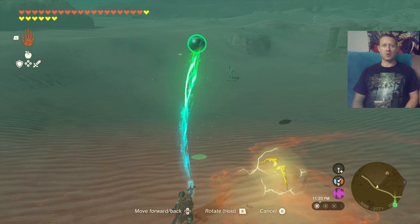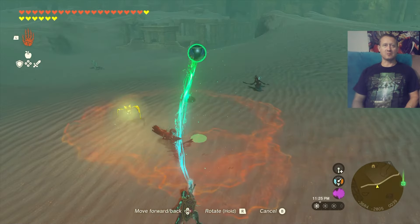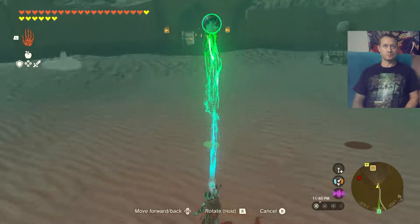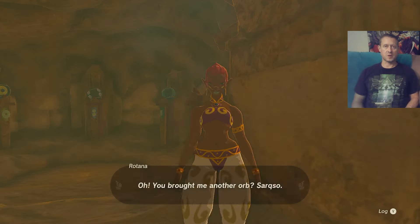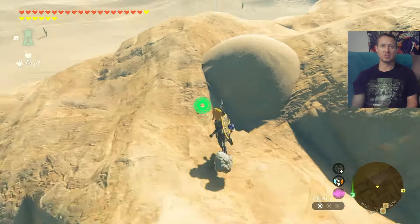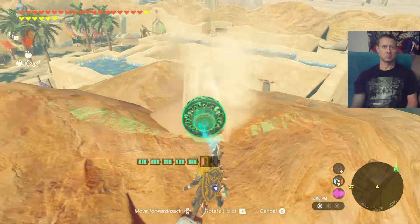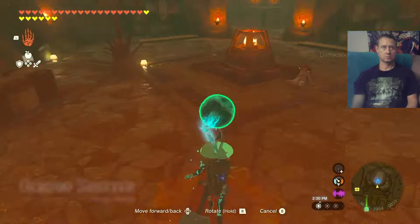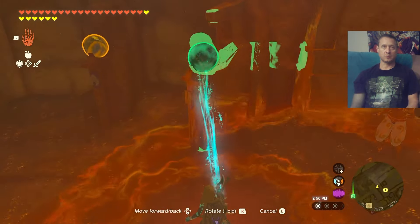I wonder if I can evade his attack while ultra-handing something — yes I can, that's good to know. My worthless followers are not going to be able to kill this bat. That last orb is actually right here — very deceiving and very well hidden. Finally, once we got the orb in place, the game should take over. Go ahead and go down the secret entrance.